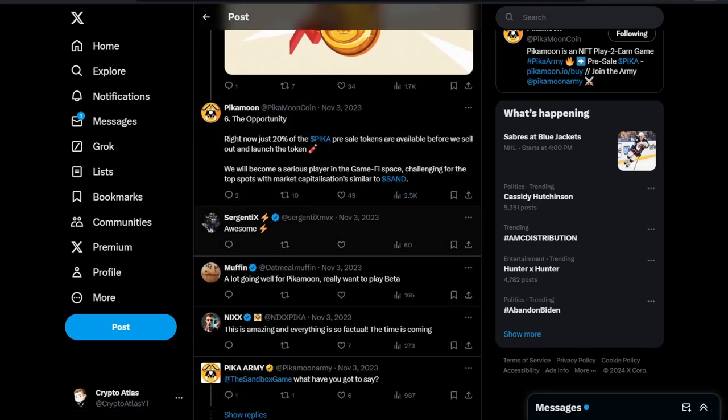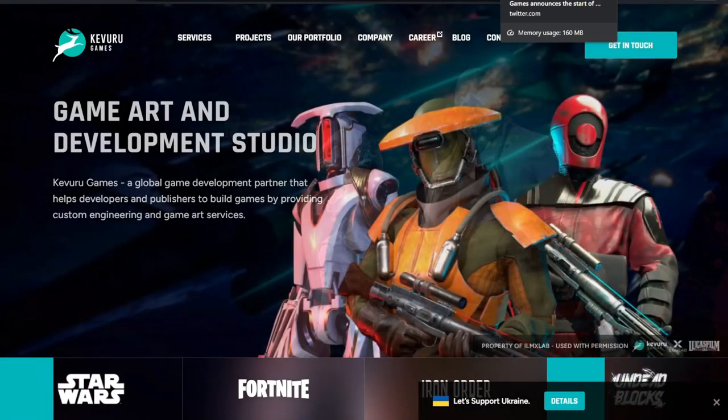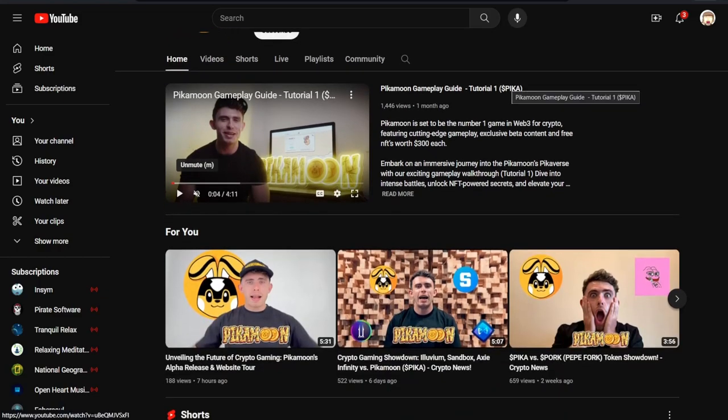And the opportunity: right now just 20% of the Pika pre-sale tokens are available before we launch the token. PikaMoon will become a serious player in the GameFi space, challenging for the top spots with market capitalizations similar to Sand. To show you a little bit more on Kivuru Games — this is their website, kivurugames.com. Over on Twitter, they're showing their support with PikaMoon Coin, announcing the start of cooperation: a bright and exciting project already in development. The PikaMoon YouTube channel has over 1,200 subscribers and 50 videos, including guides, future unveilings, showdowns, and comparisons.